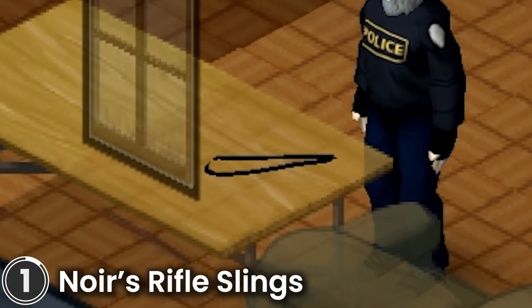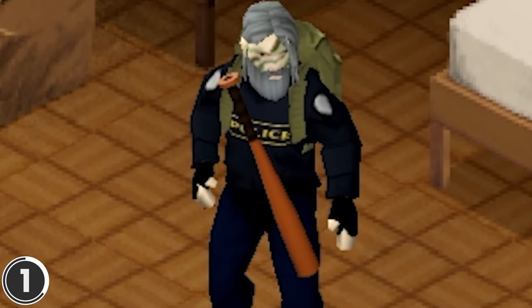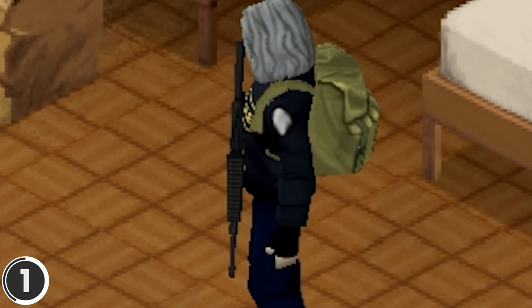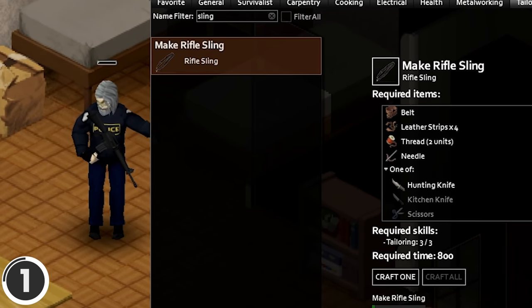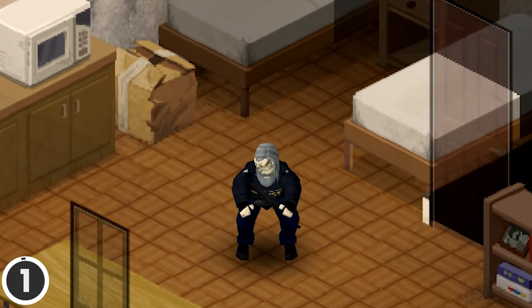Noir Rifle Slings. This mod adds a sling to the game. With this, you can equip two-handed guns and melee weapons. The sling can be worn in three different positions and it keeps its place when wearing a backpack. You can find it in the world or craft it yourself — look it up under the tailoring tab. You can even exercise with the sling equipped.